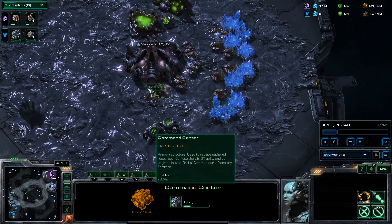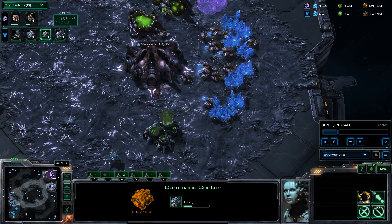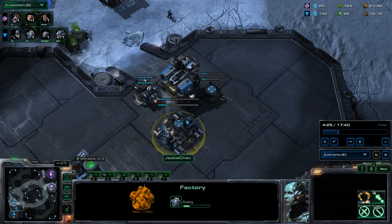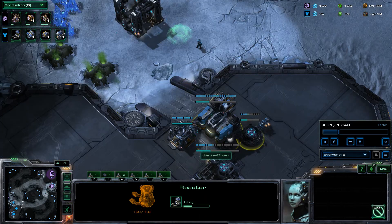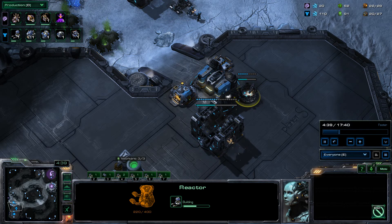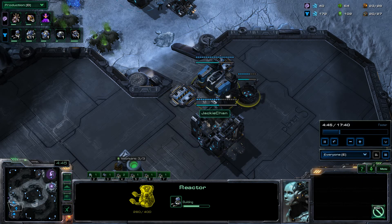Currently in this game, just have some traditional early game production — queens, supply depots, bunkers, stuff like that. And what's he making up here? So it looks like he's going into the extractor build opening, which is actually really good, because it lets you get Widow Mines or Hellions early on. It's becoming very popular to actually do gas openings as Terran now, just because it's been so much more effective. You can get early Reapers, you can get quick Hellions.